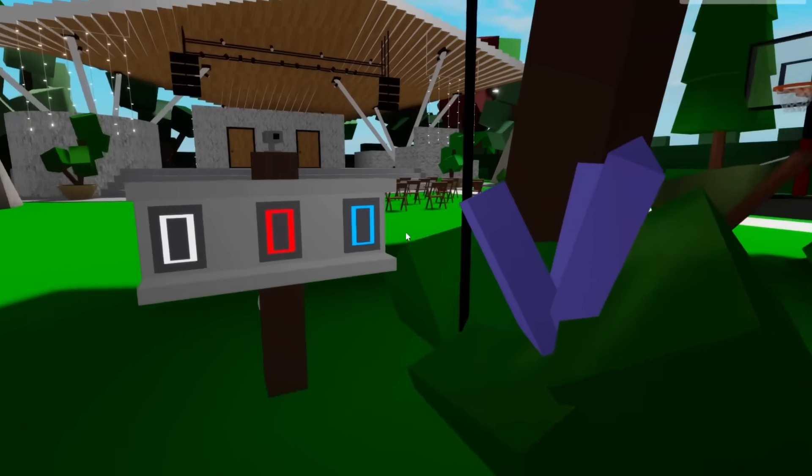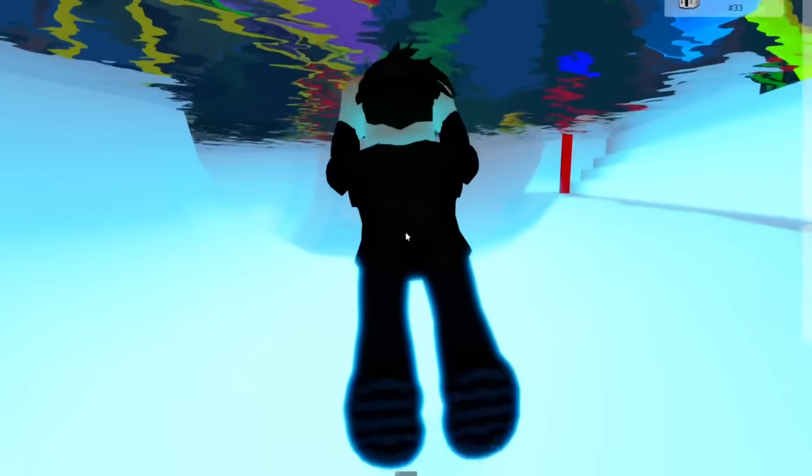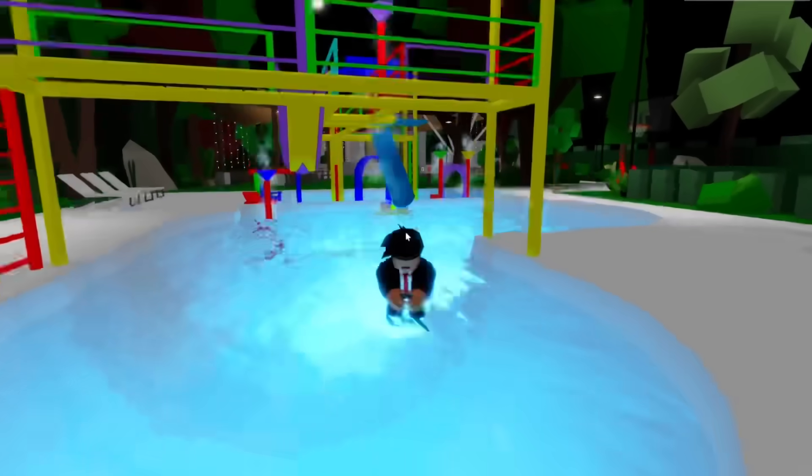It looks like we have some controls to change the look of the water park. Let me make it night so you guys can actually see the difference. Whoa, that's so cool! There's a giant blue light underneath the pool. The slides actually work too.